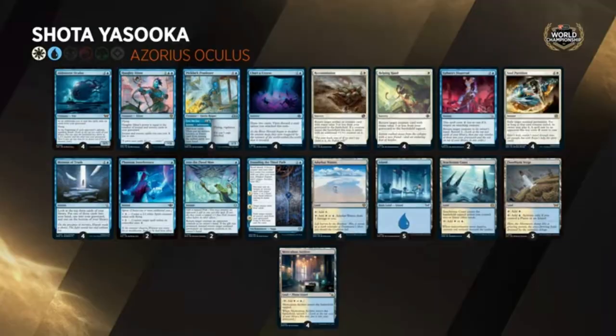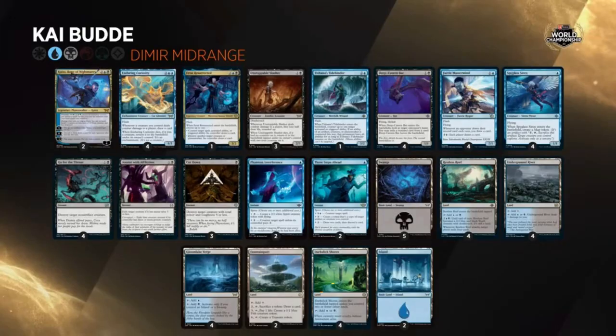Now let's get into the top eight lists. No Oculus made it, no Domain Ramp, no Team Prowess, no Jeskai Convoke — all of those decks had a poor showing. Some of the people piloting the Oculus did poorly in draft, which skewed their numbers and kept them out of the top eight. Moving on to Kaibude's Dimir Midrange.